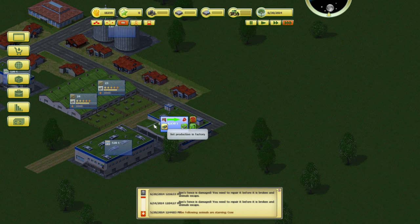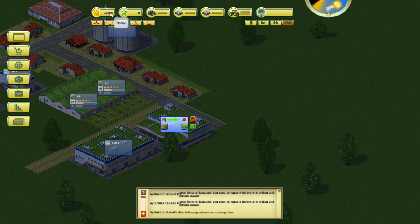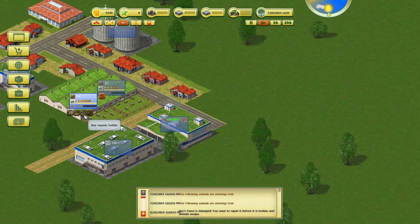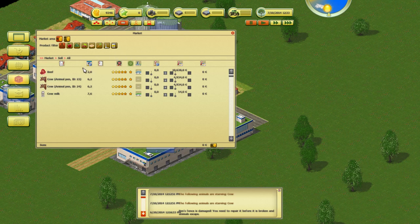If you want to speed up the process you can build another butchery and it will go twice as fast. We're running a little bit low on money. We already have 520 tons of storage capacity. Let's go to the market — that little box icon apparently means market. We already have two tons of beef and the price is 10,638 euros per ton, so if we sell now we'd get about 21,000 back.